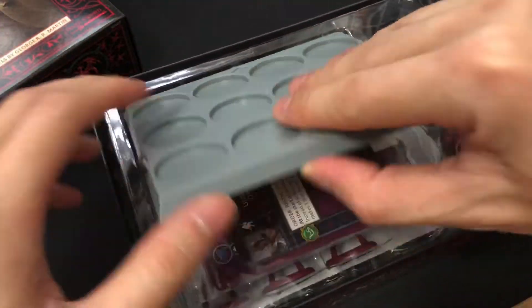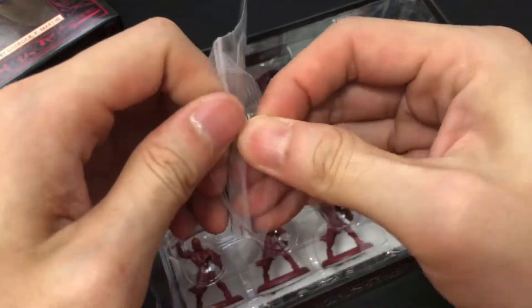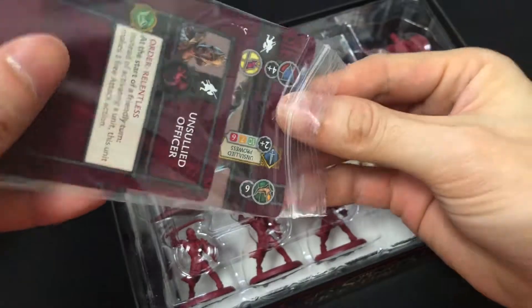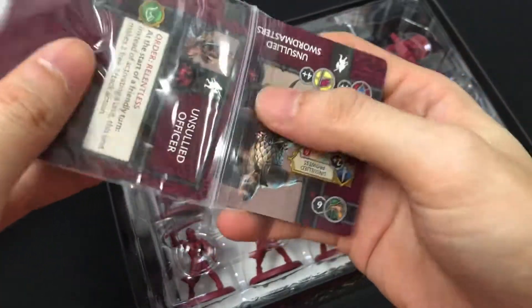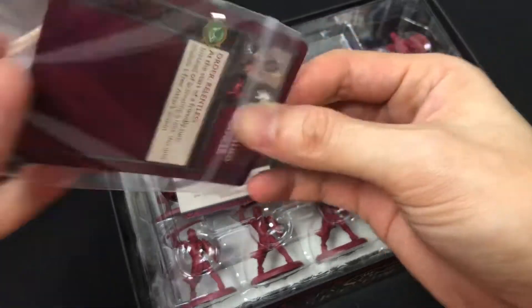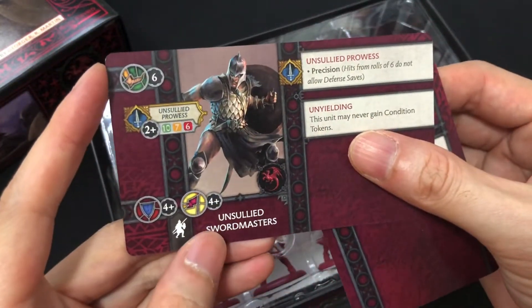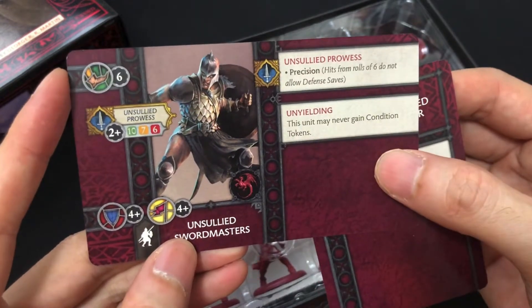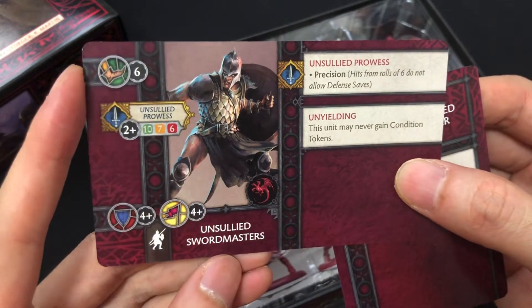Nothing special here. Of course we've got the 12 tray, but we have the cards. Let's pop this open first and take a look at what they bring to the table. First, of course, the unit has Precision — hits of 6 do not allow defense saves. So that's pretty good.